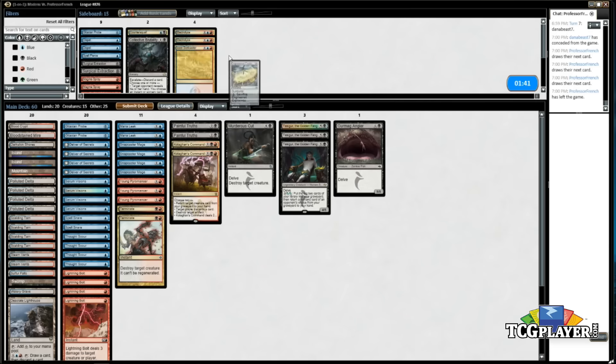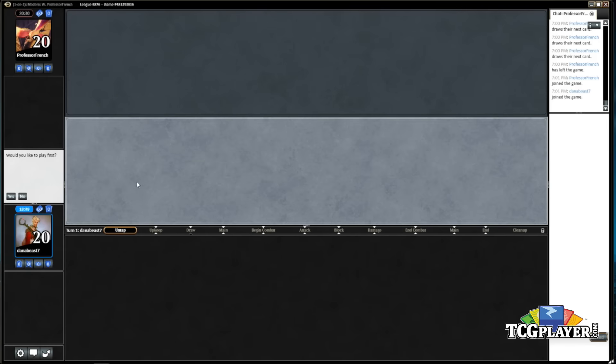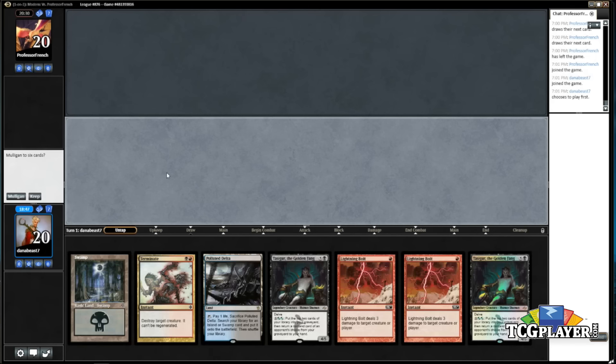I don't love cutting EE but I think I'm going to be the aggressor here. Even though I have Painful Truths, I think we're going to put pressure on him and if he trades resources we can play Painful Truths and Tasigur and grind him out. Oh — this is why I don't like multiple Bolts. Four bolts against Jund because they kill very few things.